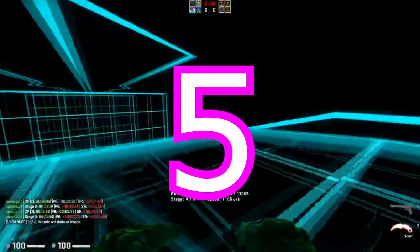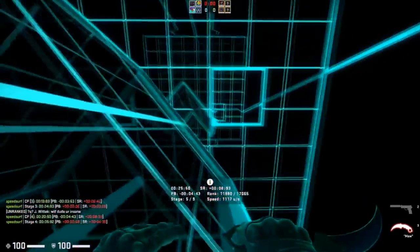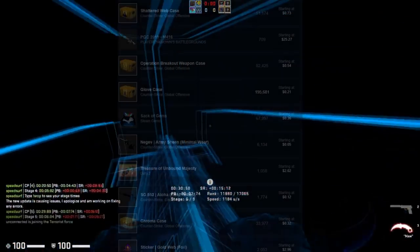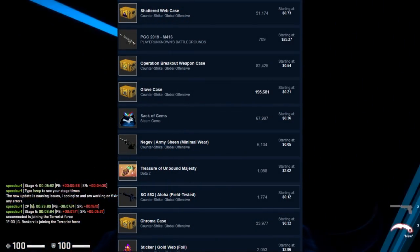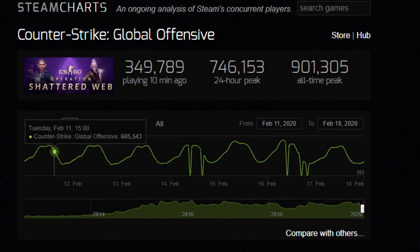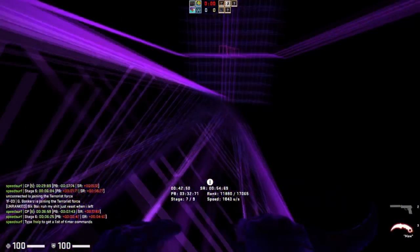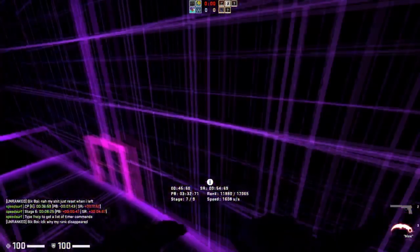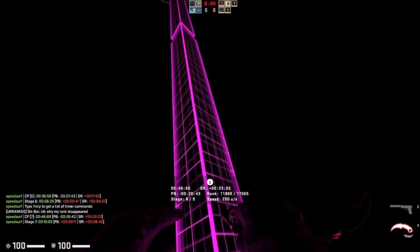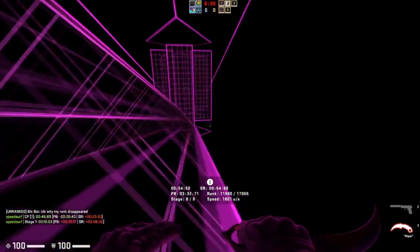My number 5 tip, and probably one of the most important investing tips in CSGO, is knowing the market. Knowing the market basically applies to a number of things, but what you need to look for in general is how the market is doing overall. In CSGO, the market is very specific and kind of dependent on both player counts and popularity of the game as a whole. Making sure that you know if it's on an upward trend or downward trend is really going to help you in the long run.